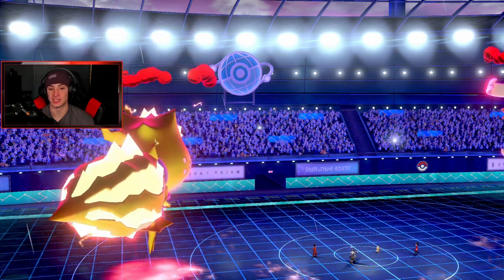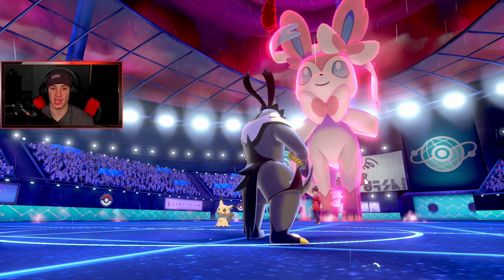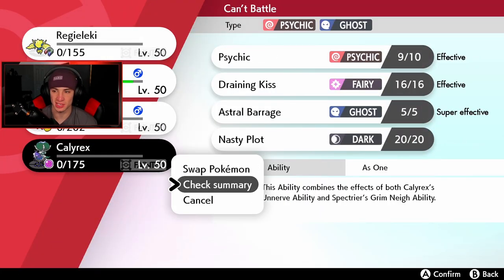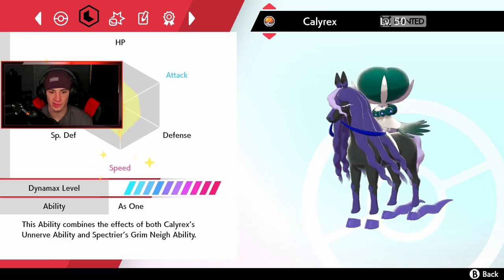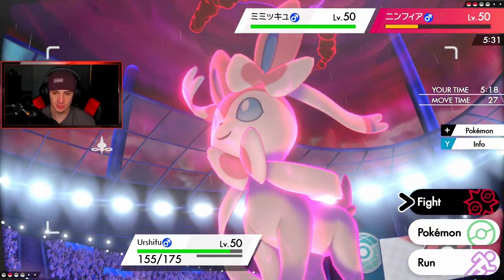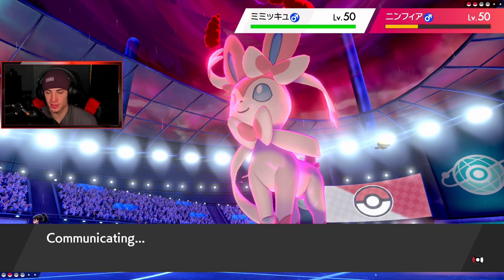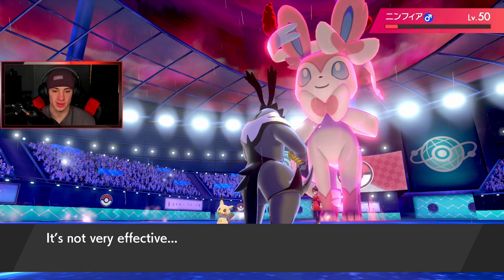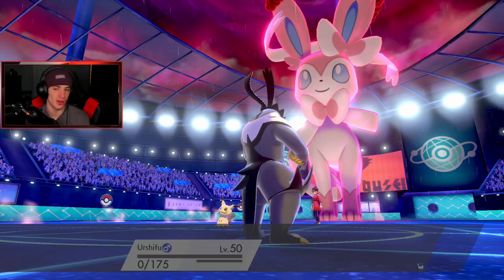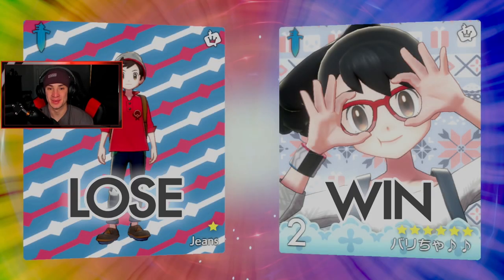Kyogre's Origin Pulse really did work - it honestly won him the game. That Origin Pulse for a double kill. We were thriving - we had a pretty strong start to this battle. We took out his Urshifu in turn one, but then Kyogre comes out and ruins everything. I want to see my Calyrex's speed - I said 222 and yes, 222 IS its speed. I'm so surprised Kyogre outsped my Calyrex. I can Sucker Punch but I'm just going to run - he's going to eat whatever I have. Wicked Blow comes out and we're dead. Critical hit comes through and that's GGs - we were dead anyway.